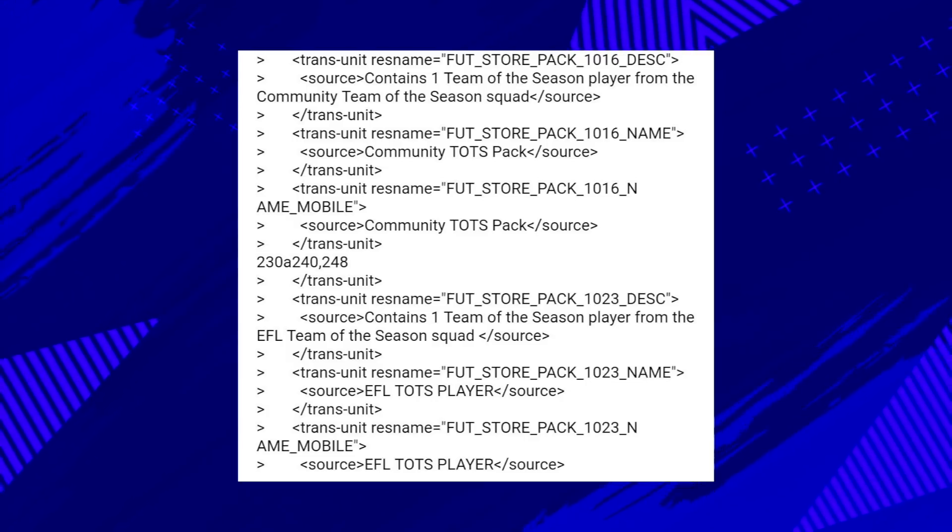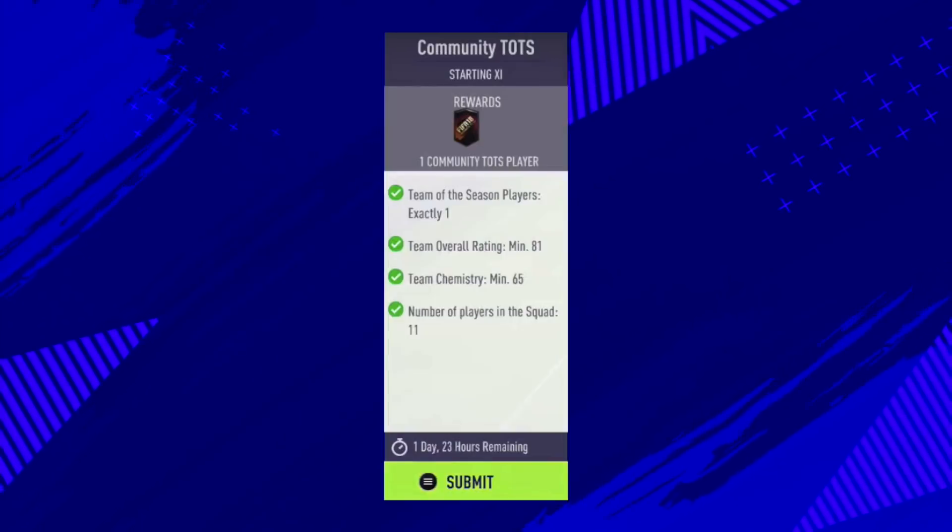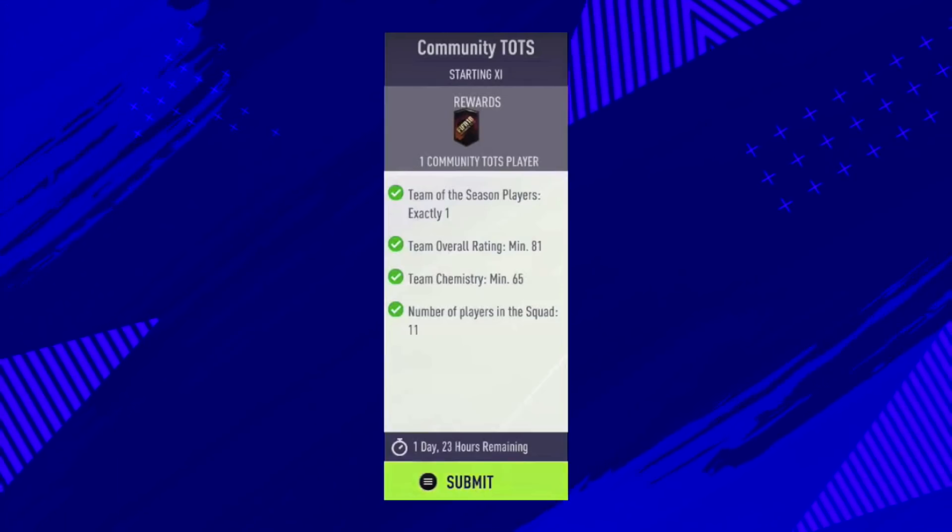Here is the database code as we can clearly see. Looking at the FIFA 18 requirements from last year: it was a Team of the Season SBC where you only needed one TOTS player, the overall rating was minimum 81, team chemistry was only 65, and you just needed 11 players in the squad. One huge thing — it was also only available for two days, so if it comes out today on Saturday it will last until Monday 6pm UK time.